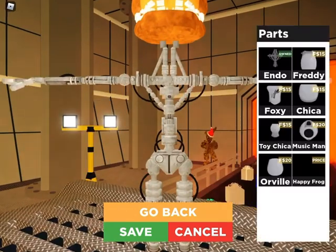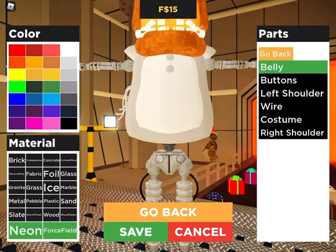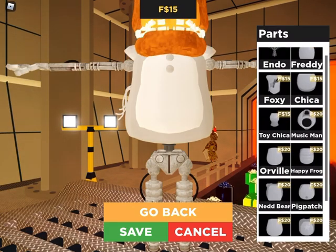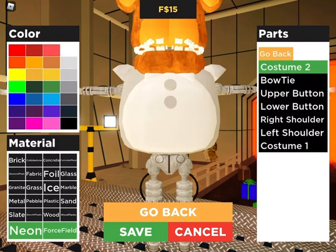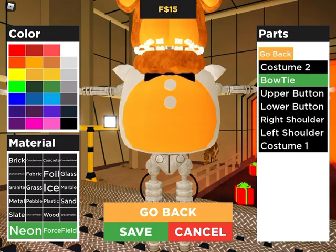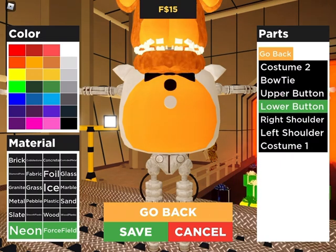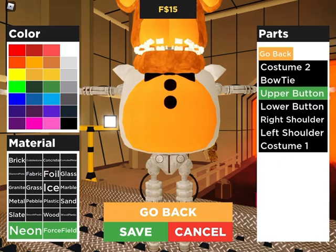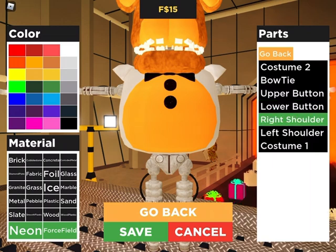Alright, upper torso. The neck looks a little weird. I can make it look a little bit better — I'm going to change the neck. I'll make this fabric. Now, the weird thing about Freddy's torso is that he has a bow tie on it, so you don't need to add a bow tie.